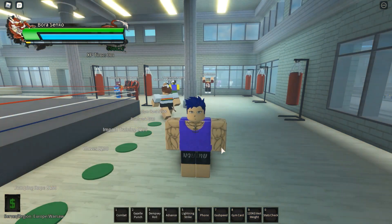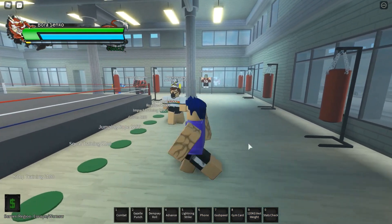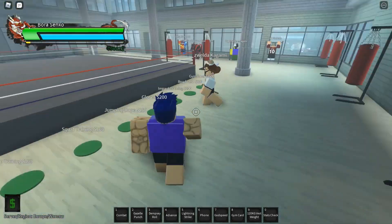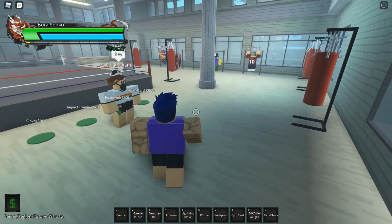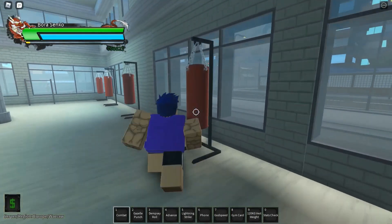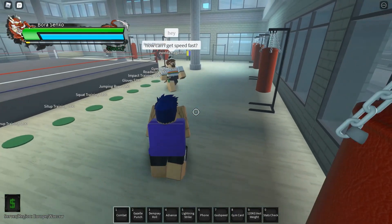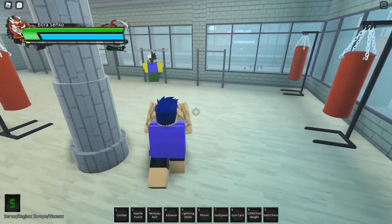So first thing you should do is train strength before you train durability. Train punching bags with your breathing mask — it will help you — or do push-ups. But in early stage you won't be able to do push-ups, so just get gloves and do spark training with a breathing mask so you can train your stamina faster.